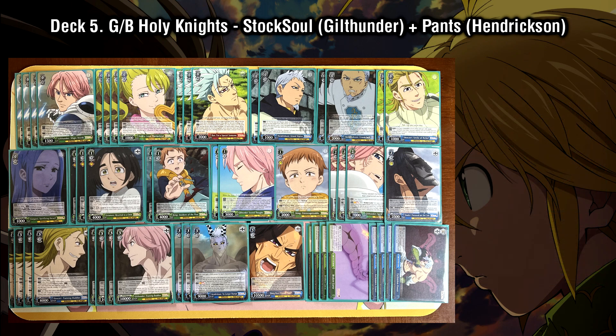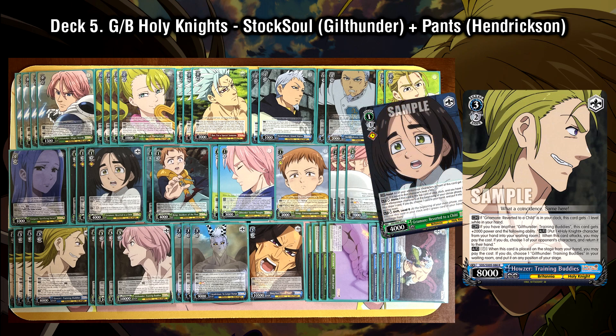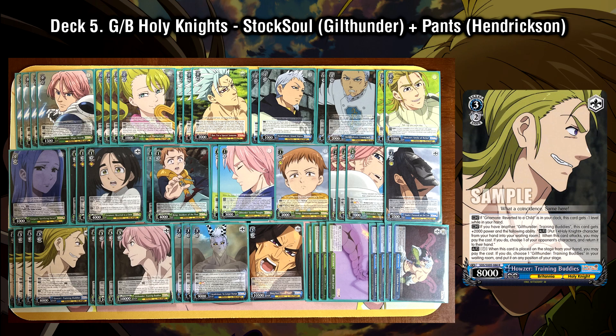Let's talk about the double early play package. We have two new level 3s — the Houser and the Gilthunder — and these work as a double early play package. The Houser can be early played if you have the 1-1 Griamore as a child in your clock. This can be easily accomplished thanks to the new Deldry brainstorm: in addition to being a generic tap self salvage brainstorm, she has the effect where you can rest one of your Holy Knight characters and swap the bottom card of your clock with a Holy Knight character from your waiting room. That gives you an easy way to get Griamore into your clock to fulfill the early play condition for the Houser. When the Houser comes into play, you can pay one stock to grab the Gilthunder level 3 from your waiting room and place him on stage.